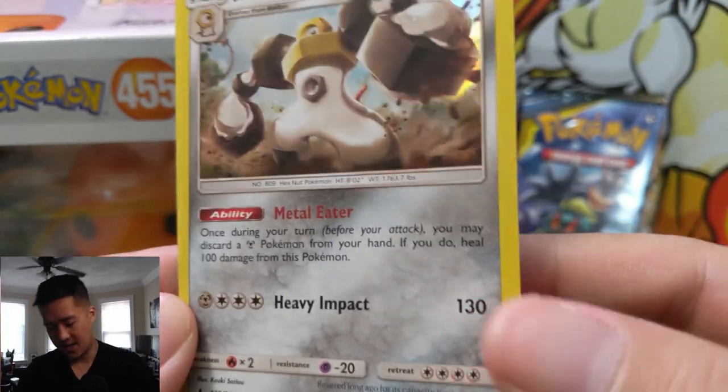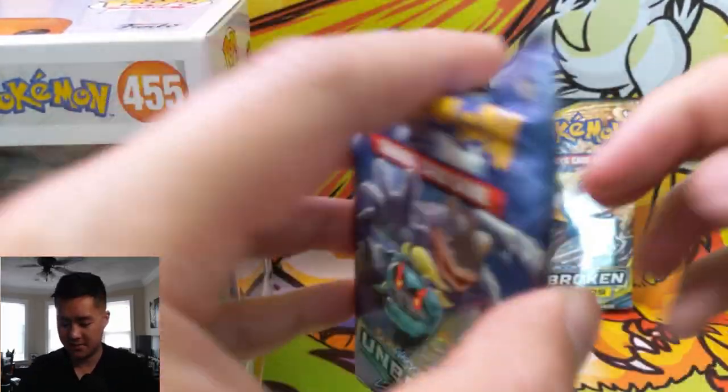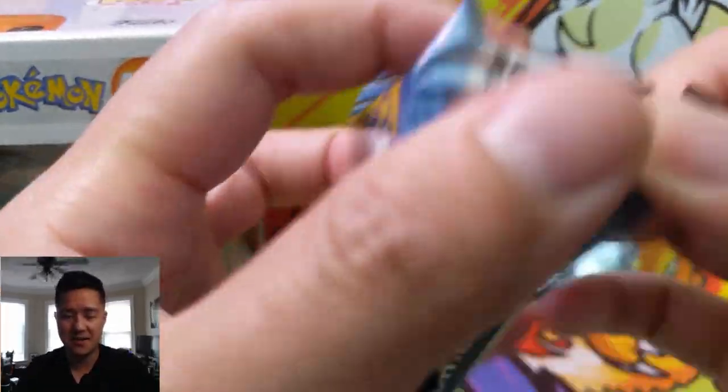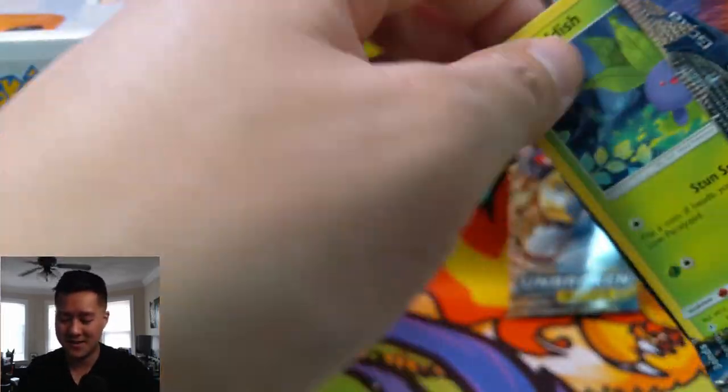And then a Melmetal hollow foil. Melmetal is kind of cool but not strong enough - especially with a weakness to fire in this meta, it won't get you too far these days.